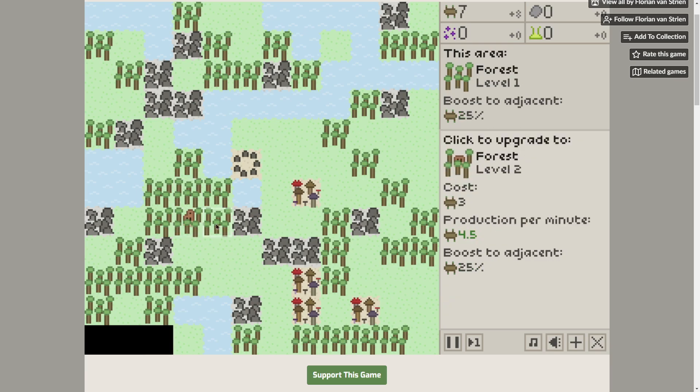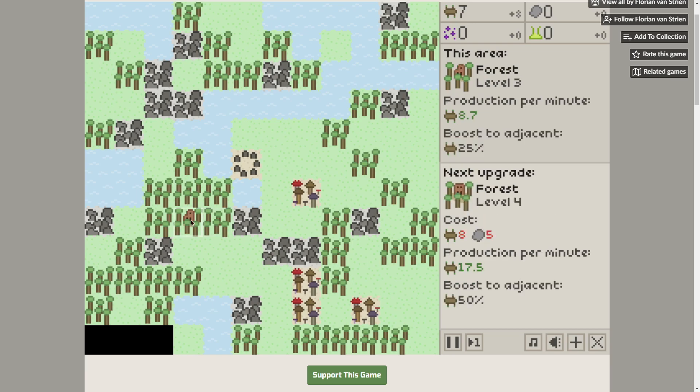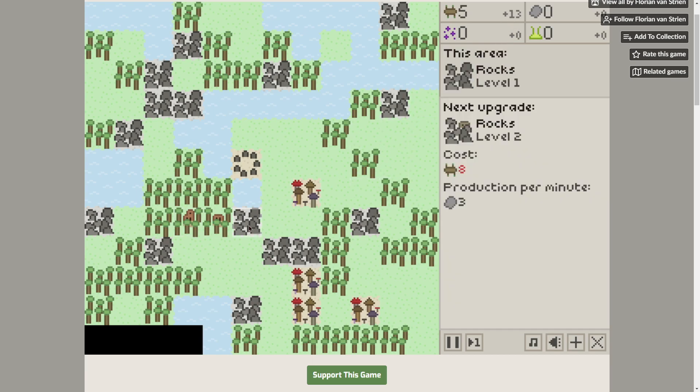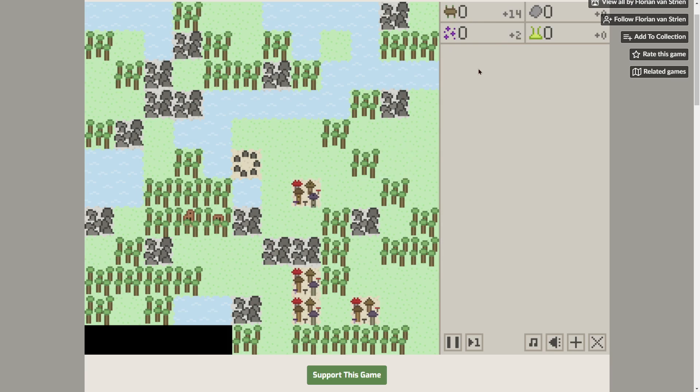Let's go ahead and build another spot here — this will give us 4.5 and also boost adjacent tiles 25%. So it's going to boost us a little bit more. We're making 13 wood per minute right now. Let's put in some stone as soon as we can. We can also upgrade this and start cranking a little bit of magic, which we'll see coming in time.